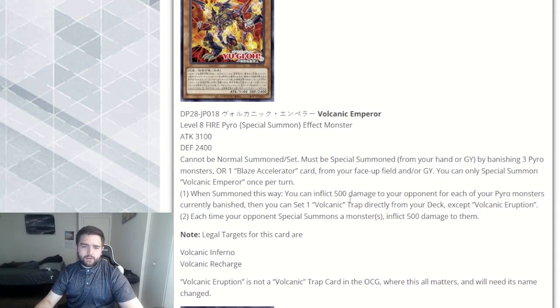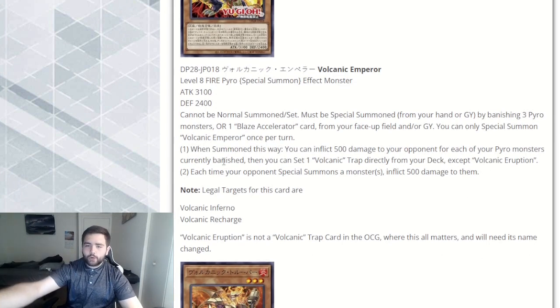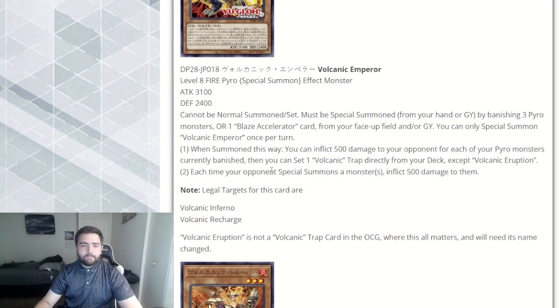When it's summoned this way, you can inflict 500 damage for each Pyro monster currently banished. So if you banish 3 Pyros for its summon, that's a guaranteed 1,500 damage. Then set a Volcanic trap directly from your deck, except for Eruption. Yes, Eruption is this weird card — it has Volcanic in its name but it's not a Volcanic card. I think it's a Jurassic World card or something. They're probably going to have to change the name of this.